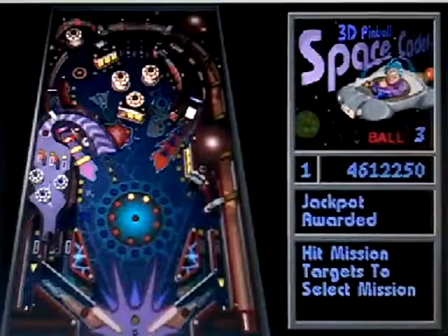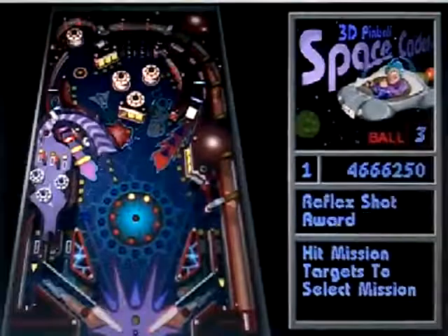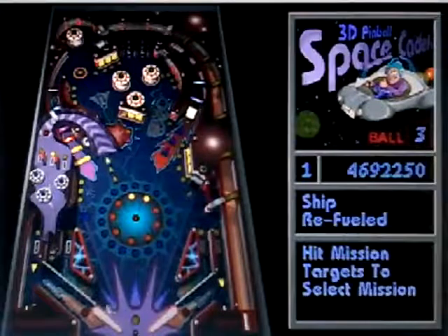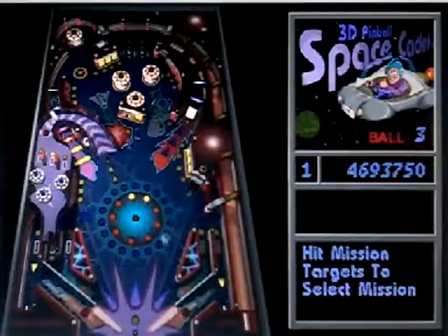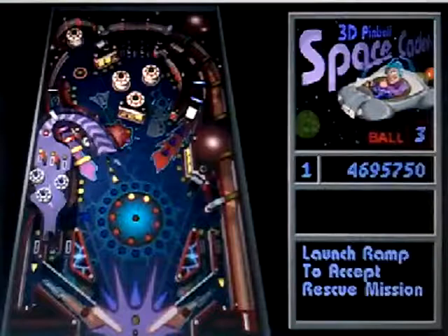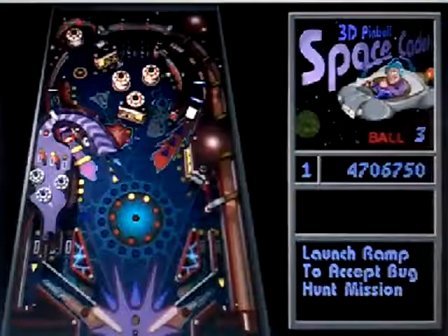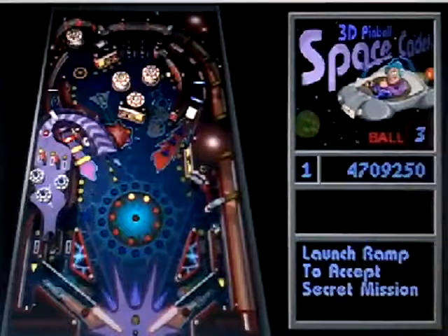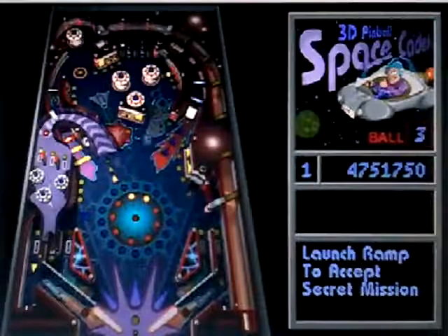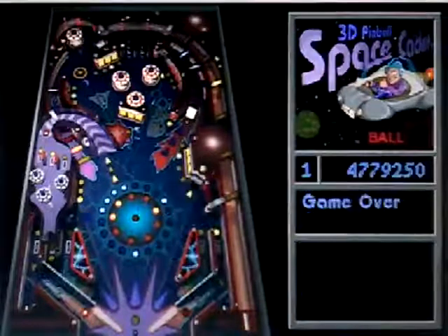And there's — it provides hit mission targets to select a mission. Ship refueled, jackpot awarded. Ship refueled, ship refueled. Oh, good — there's rescue mission, there's hunt mission. But this is ball three. There's a secret mission, kicker. There's shot through the wormhole on it — and there it is. Game four is up next — that was a good game.